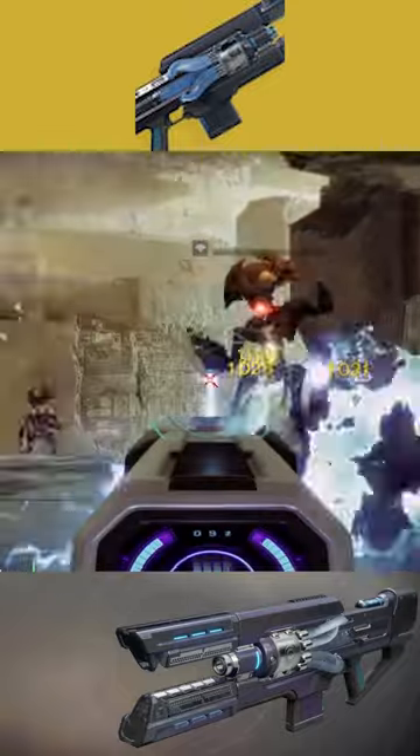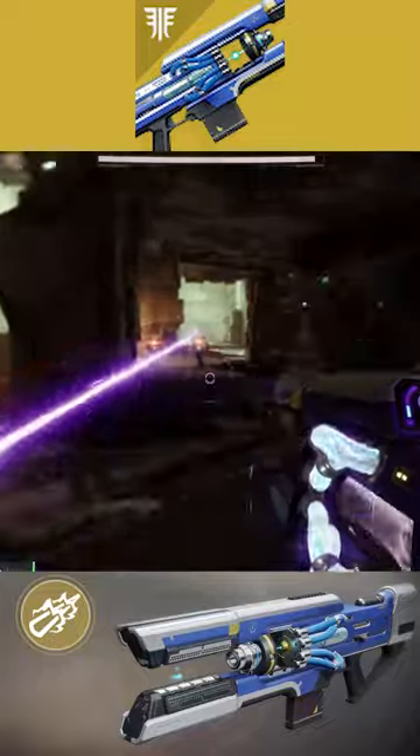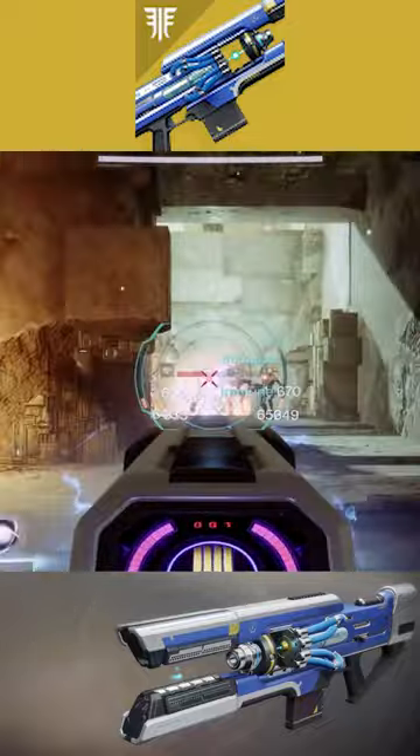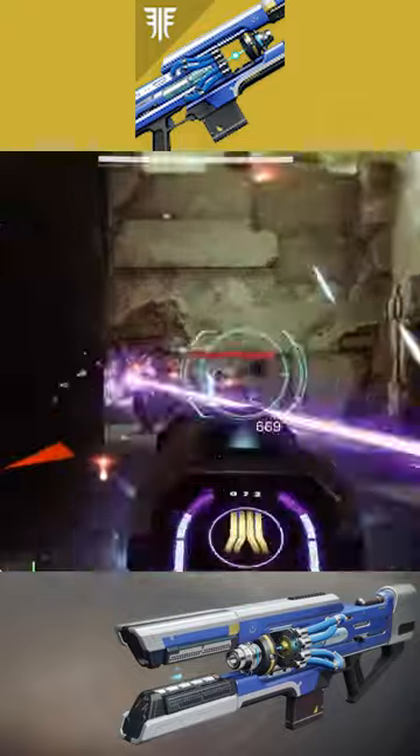The Coldheart is an exotic Red War Trace Rifle. The exotic perk on the weapon allows it to fire a steady cold fusion powered laser. The other unique perk allows Coldheart's laser to exponentially deal more damage the longer it remains on a target.